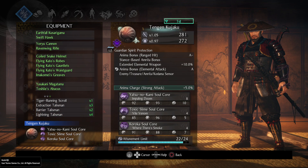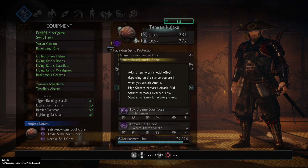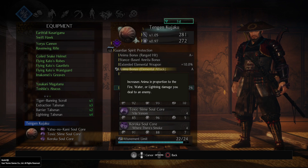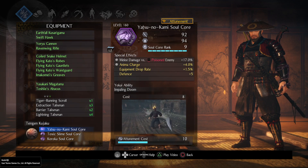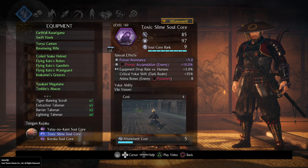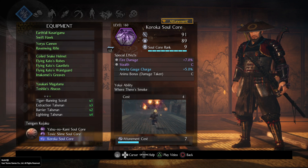For guardian spirit I recommend Tengen Kujaku — it's just too useful to pass by. You'll get nice buffs from Amrita absorption depending on stance, extended elemental buffs, and a few more bonuses for anima. It's a little broken. Remember that you're going to use Extraction Talisman, so you'll gain healing from Amrita absorption and the buff from Tengen Kujaku — great synergy. Also use Yatsune no Kami for more damage versus poisoned enemies, Toxic Slime for poison accumulation and poisoning, and Kuroka for more damage with fire and some stealth.